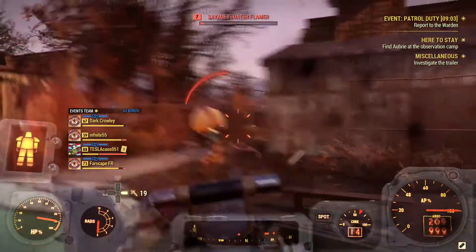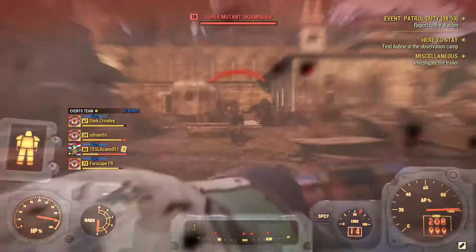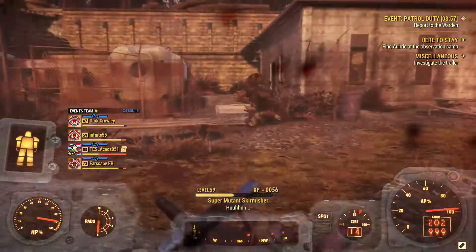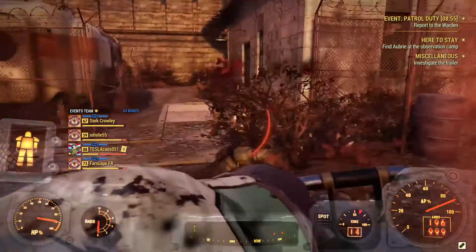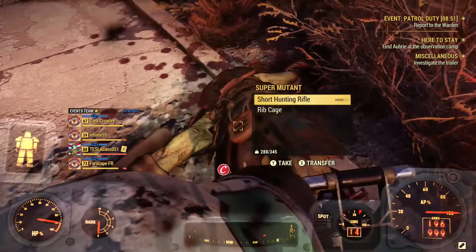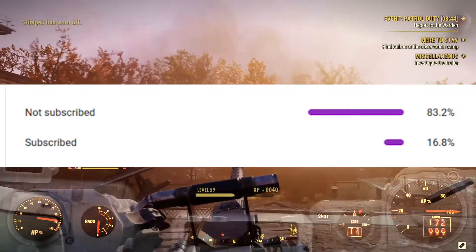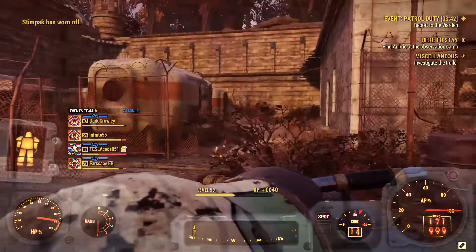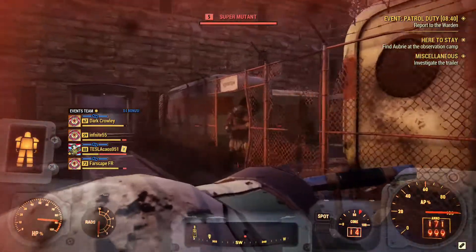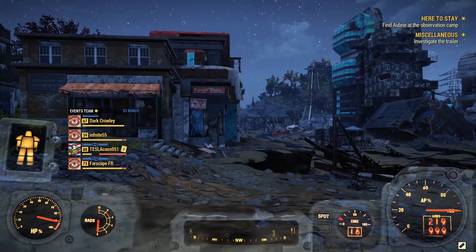Hey guys, welcome back to another Fallout 76 video. In today's video I'll be showing you some of the best locations to get lead — most of them are secret locations, so you're guaranteed to find lead every time you hit them. Before we get into this video, I would really appreciate it if you subscribe to my channel, hit that like button, and leave me a comment. Without further ado, let's jump right into this video.